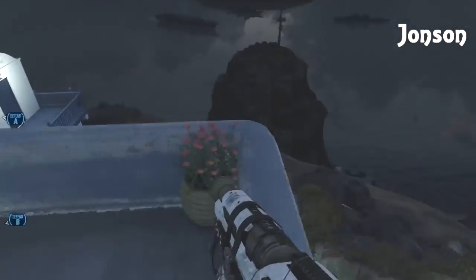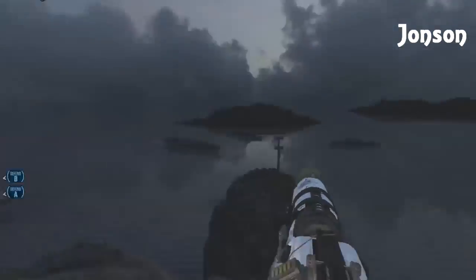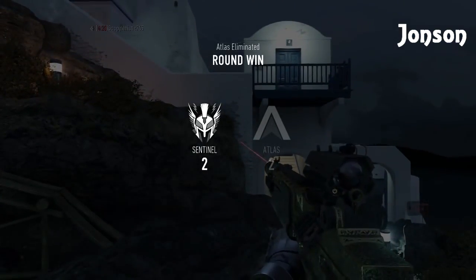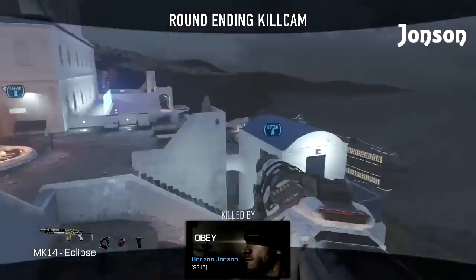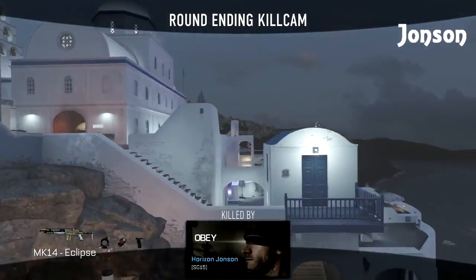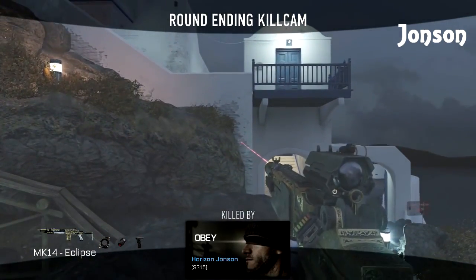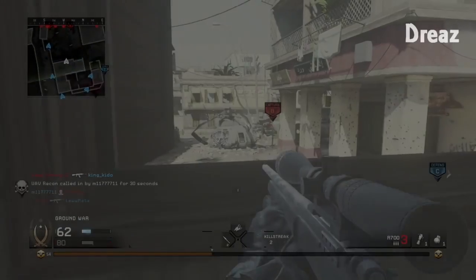Let's move on to number 6, we have Johnson on Terrace, Hardcore S&D, with a Shotgun 2V MK14. Look at that! That's a 6-shot, killer distance. Look at that. Boom. Actually, I have no clue where the guy was. I'm freaking out, man.